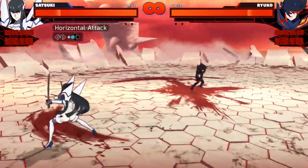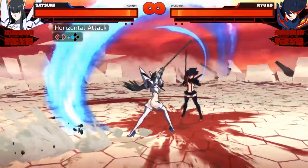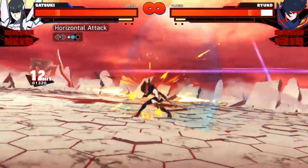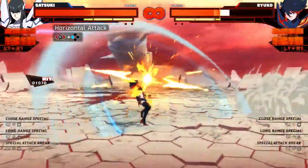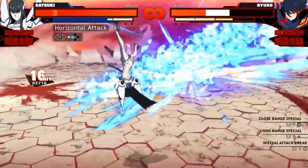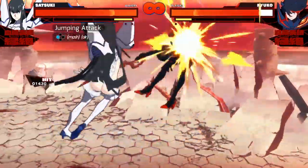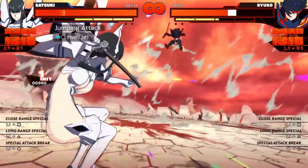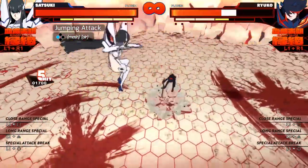Tilting the left stick horizontally gives you a horizontal slash which is great for catching sidesteps, and if you end the combo with the horizontal attack it ends in a cinematic flurry of attacks that gives you a ton of meter. At the end of it you can unleash Satsuki's special ranged attack, which we'll talk about later. Satsuki's aerial combo is really good — just smashing the attack button brings Satsuki back down to the ground where she can throw her close range and long range supers.